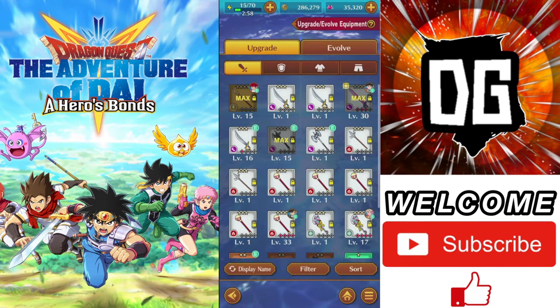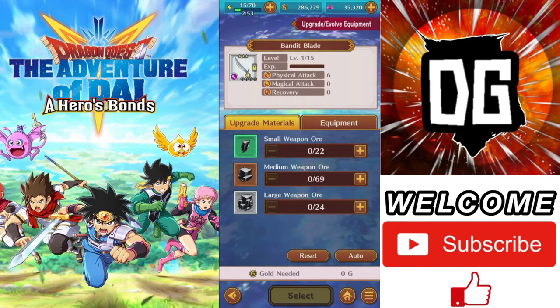All you actually have to do is jump into something like this — you can actually choose between small weapon ore, medium weapon ore, or large weapon ore. Essentially it's all the black crystals that you get when doing certain events. All you have to do is increase by hitting the plus and minus numbers and you're all set. Or you can hit the reset button at the bottom, or hit the auto button and it will automatically make the best decision for you.